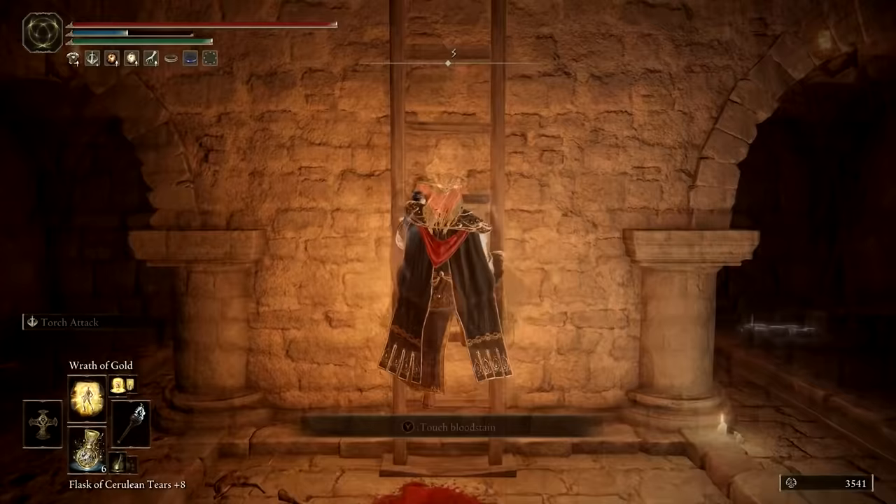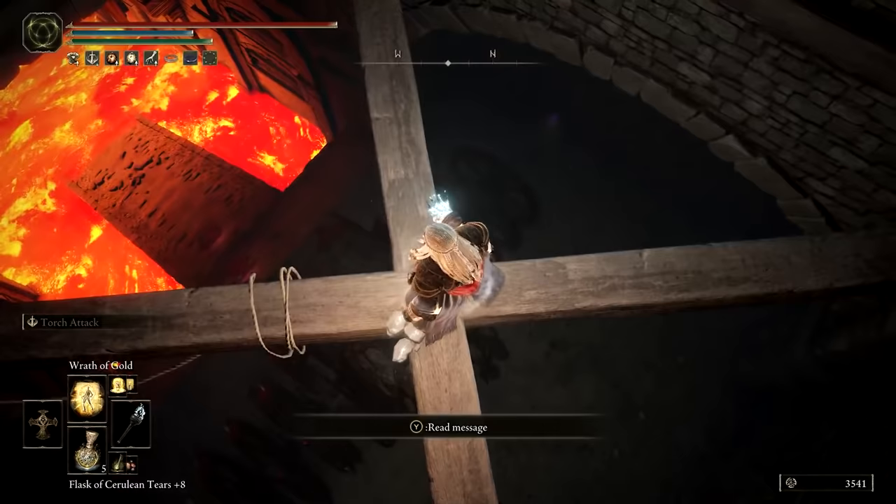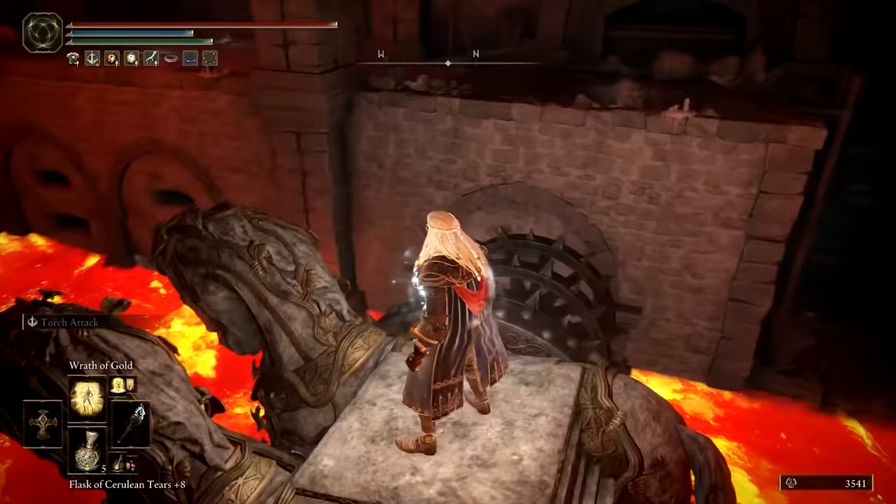After that, climb up the ladder and you'll reach some wooden planks above the rideable chariot. Carefully hop down onto the chariot when it's sitting still and ride it back down to the boss room. You likely won't be able to reach the ledge from the chariot's back, so instead you'll have to wade through some lava and make use of that ladder.